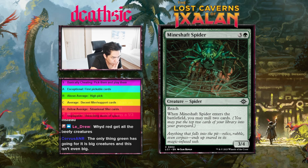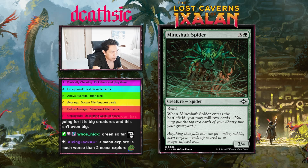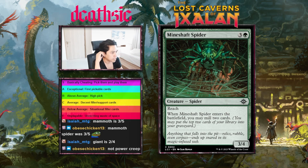Green is not looking too good so far. Next card: Mineshaft Spider, four mana 3/4 reach — enters the battlefield you may mill two cards. It's a chonker. I do like it. I think I'm gonna give Mineshaft Spider a C-plus. It's actually insane power creep if you think about it — Mammoth Spider was a five mana 3/4 or 3/5 reach with no ability. Kind of crazy power creep.